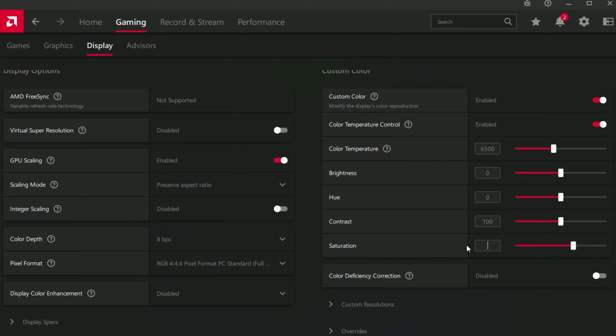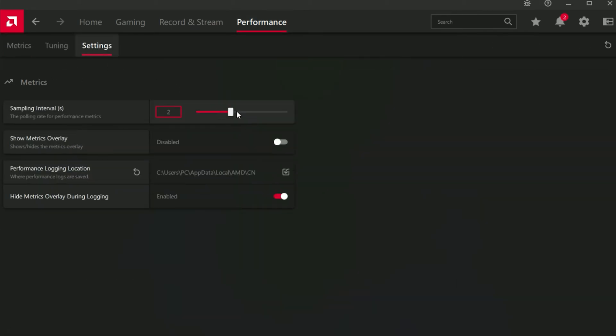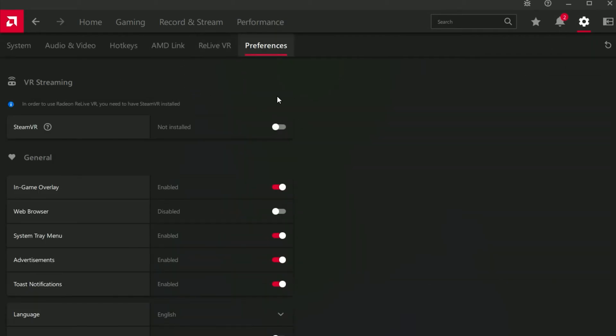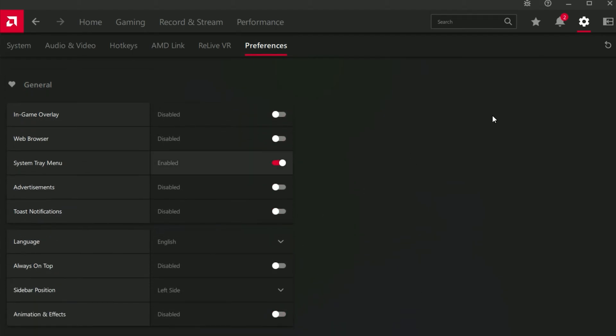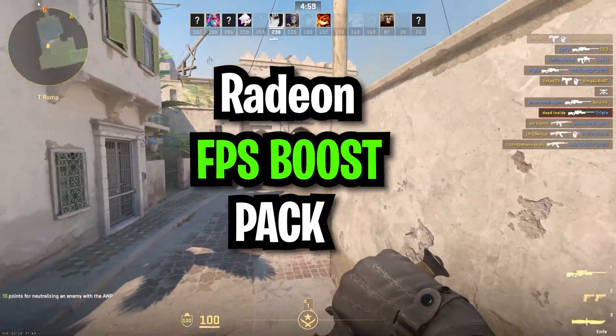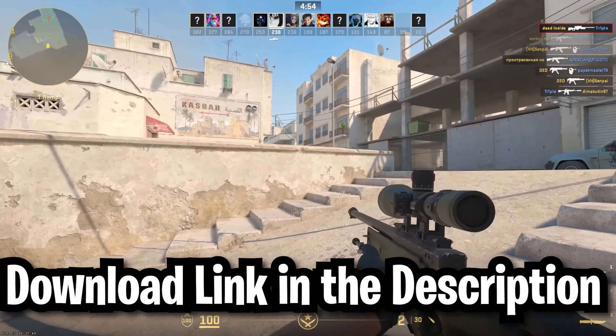After you do that, download the Radeon FPS 3 pack. This will massively improve your gaming performance. Download the pack — link in the description.